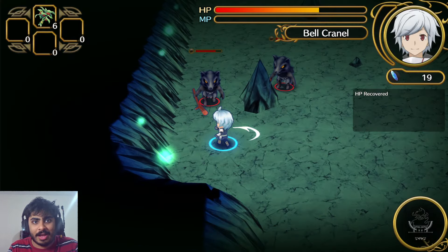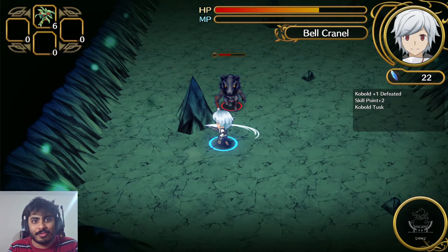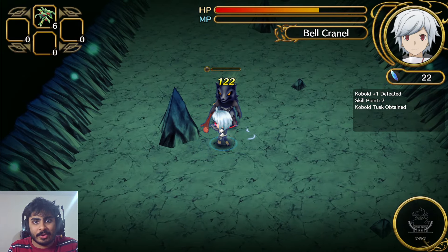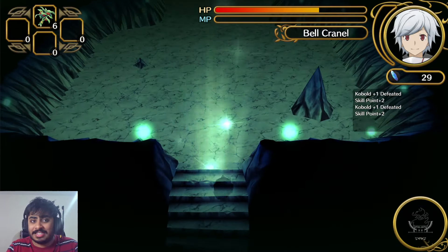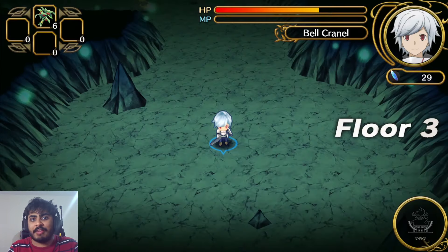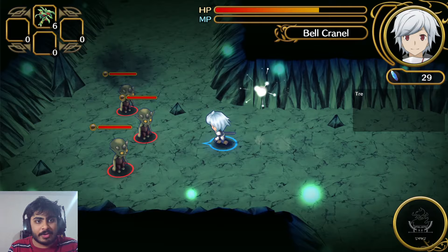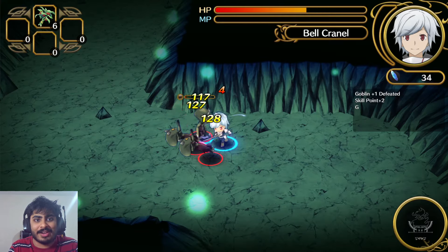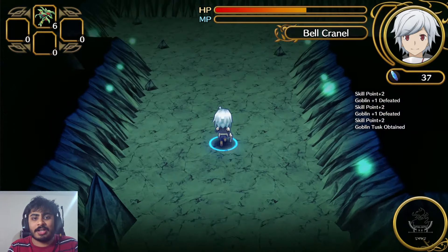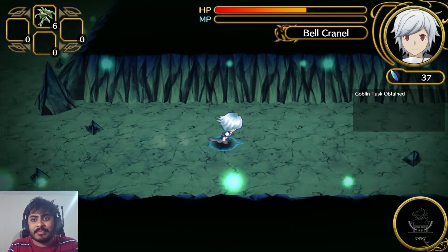Dodging is V, and you can also dodge-attack forward. I'm trying to block enemies — that's a tactic. You can get crits as well. After losing DanMachi Memoria Freeze, not having a proper DanMachi game has hurt. Dan Chronicle feels like a gacha game with a DanMachi skin on it — and this game has some of the same issues.